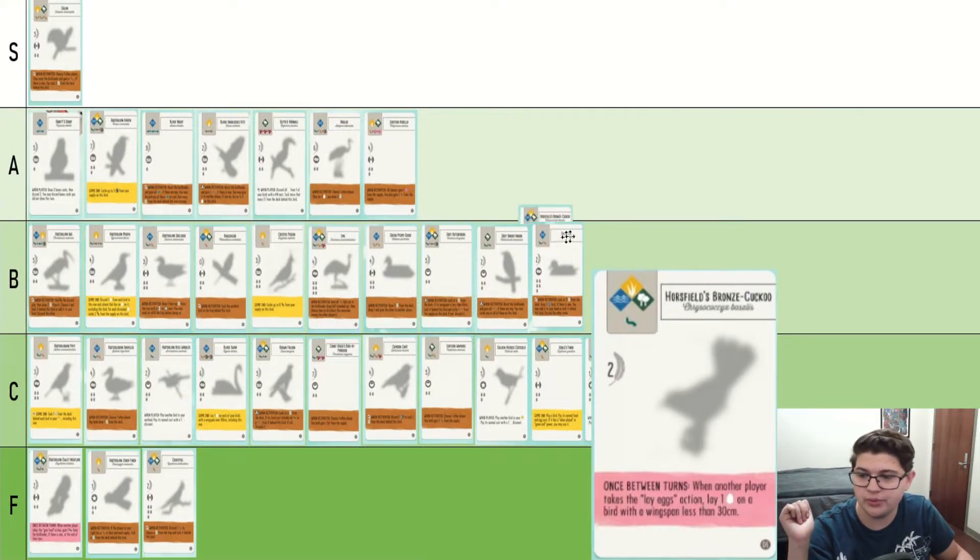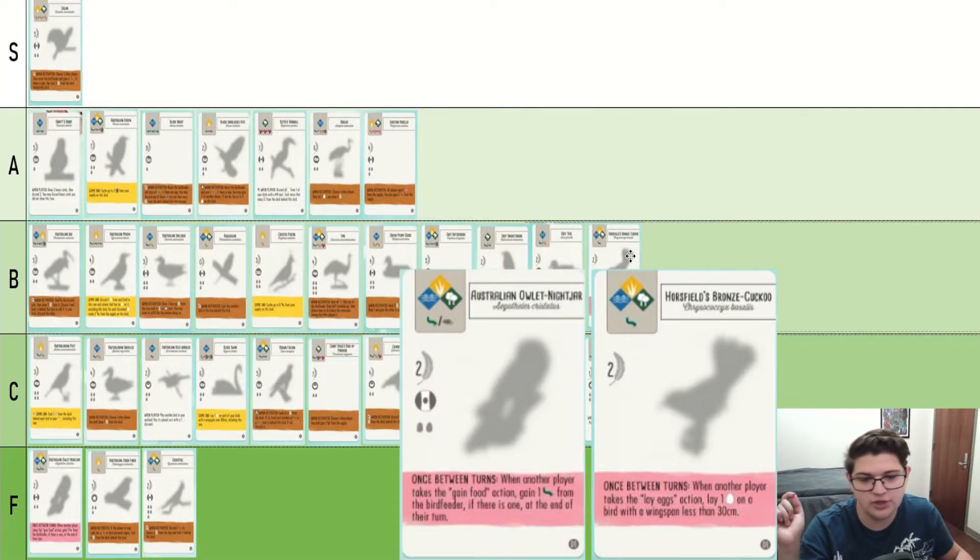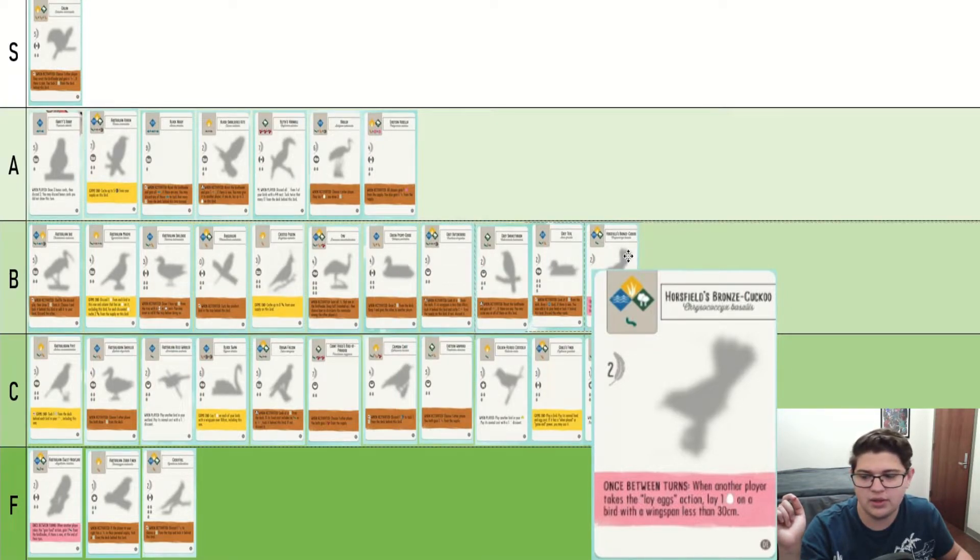Horsfield's Bronze Cuckoo — second pink power we've seen. Definitely completely depends on how many other players there are and what they're doing. I've had games where I have an egg engine and other people have cards like this and they just get tons and tons of free eggs. I think this one is definitely better than the Nightjar. But it is one of the worst egg-laying pink powers. There are some that lay one egg on a certain nest type, and usually that's easier to do than getting something with a wingspan of 30 or less.